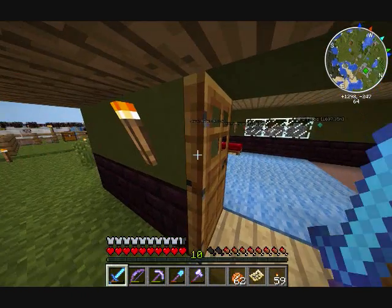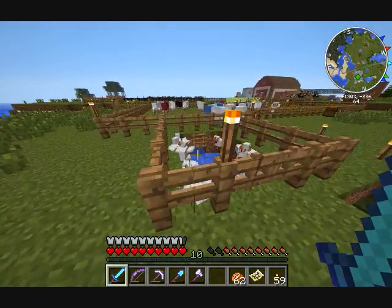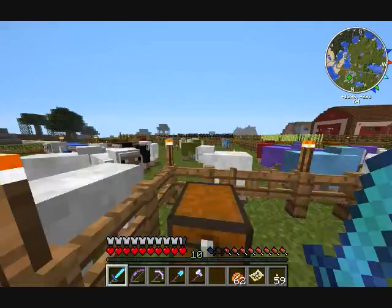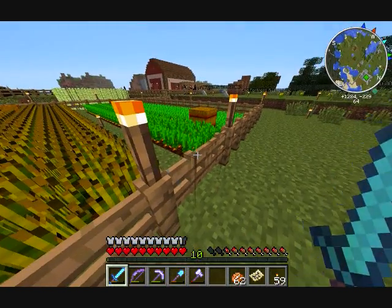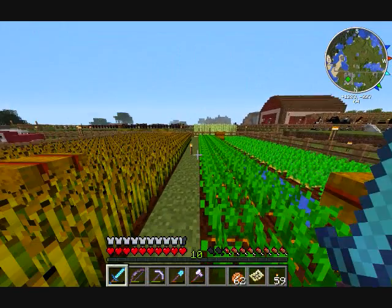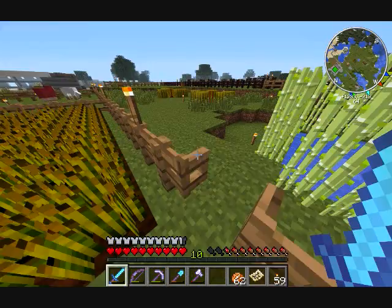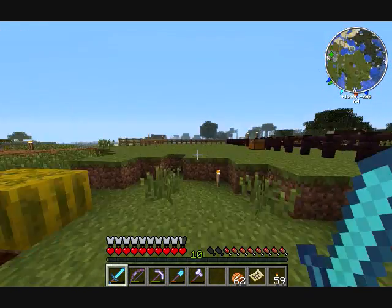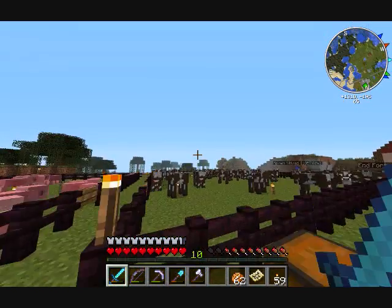Over here are my puppies — probably contributing to the lag. Chickens can live for now. Sheep area is there. This is my crops farm — got potatoes, carrots, and wheat. Not very big but sufficient for now. Got reeds over here and melons. I'm probably gonna turn one of these into pumpkins instead of melons but haven't bothered yet.